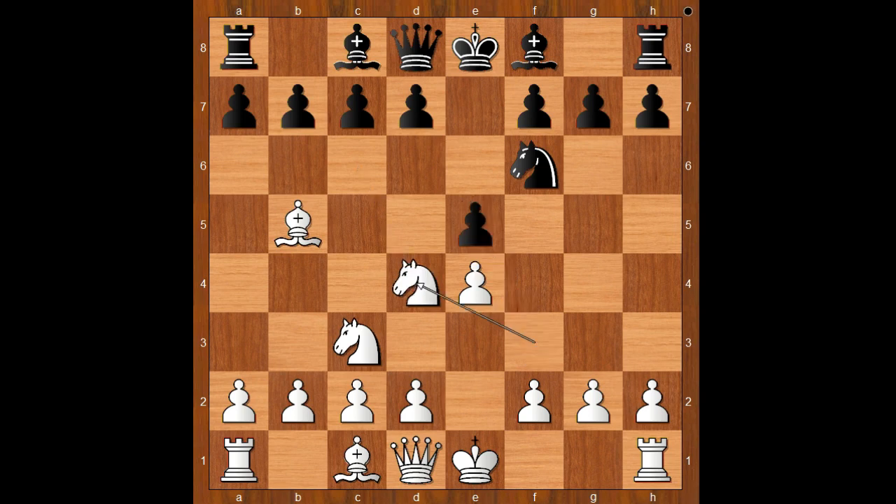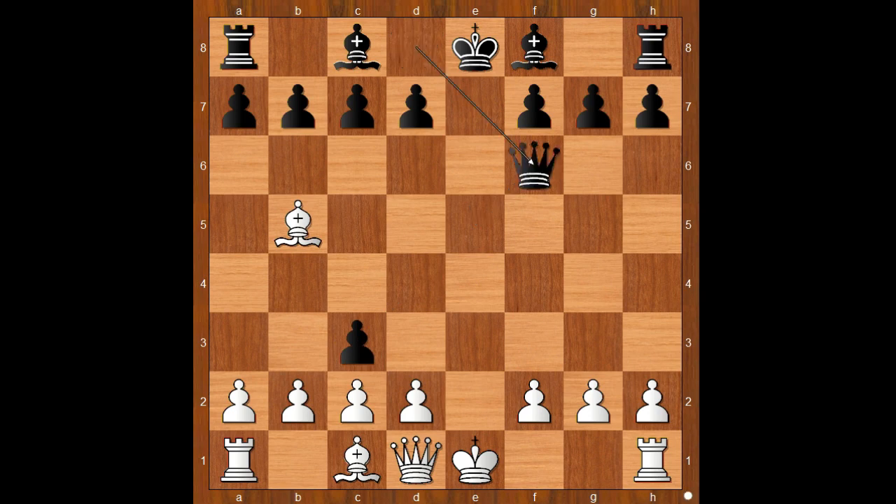If knight takes on d4, then one line goes like this: e takes on d4, e5, d takes on c3, pawn takes knight, queen takes on f6. But this is a game for another time. Back to our game.